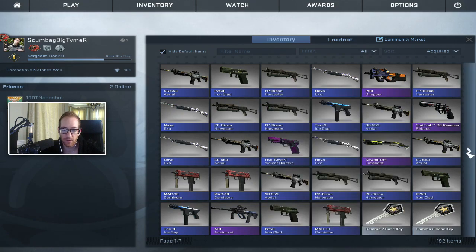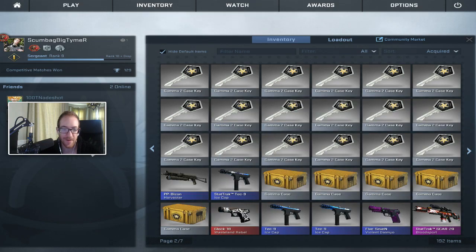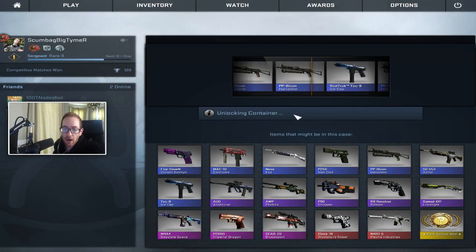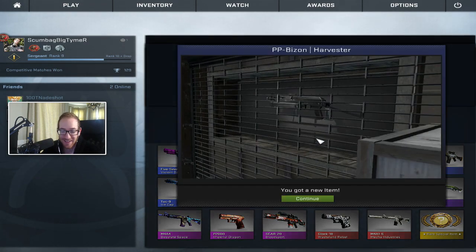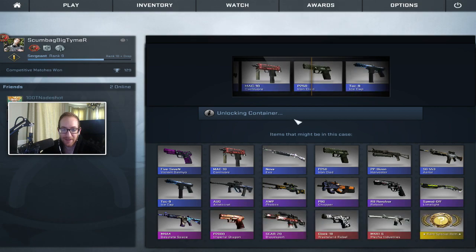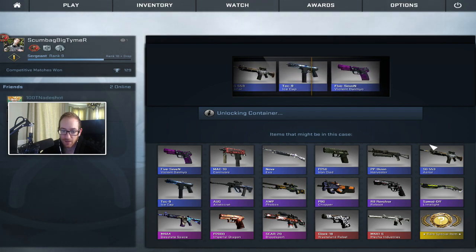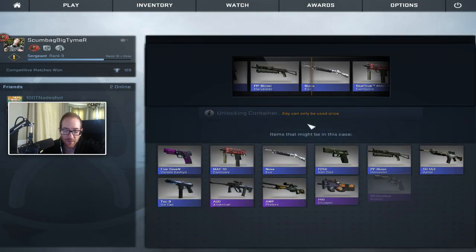Let me get a few more cases. How many gamma cases do I have? Five gamma cases. Let's go — I got my last five keys. Let's get it done right here. Another Bison — I'm losing my mind. I don't believe it. Four more, it only takes one to get something rare. Tech Nine. I hate that. I haven't even gotten a pink — not even a pink.